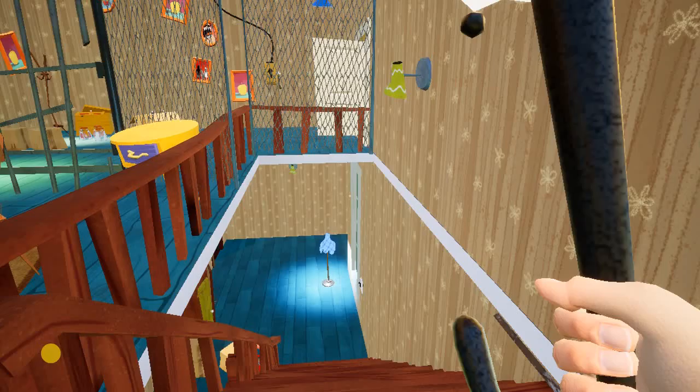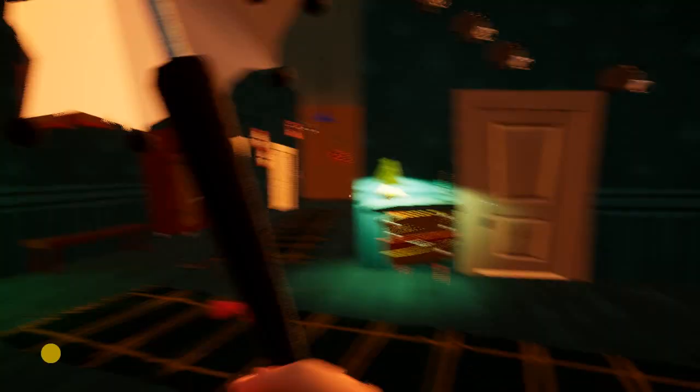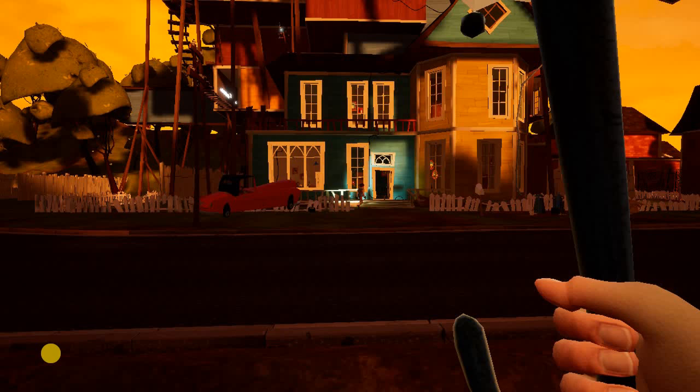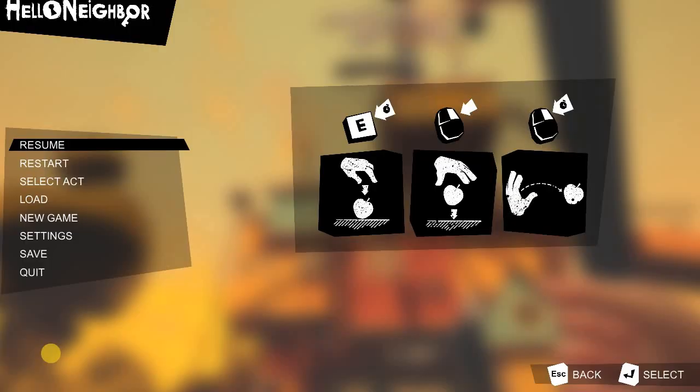I'm gonna show you guys — it's in the kitchen, in the freezer. See guys? Here is the key card! If you go watch this video, look up the beautiful house. I beat act 1 and act 2! If you want to watch act 2 and act 1, subscribe to me and you will see a lot of videos. Subscribe! Hit that bell! Bye!